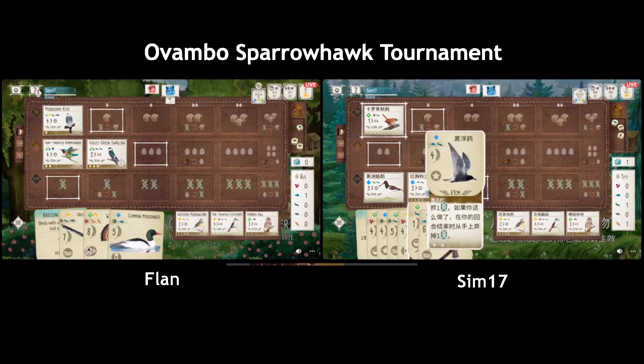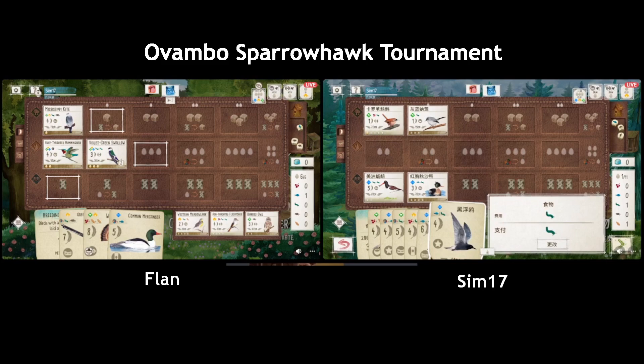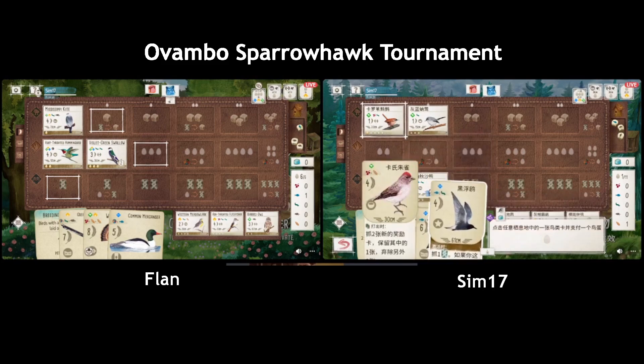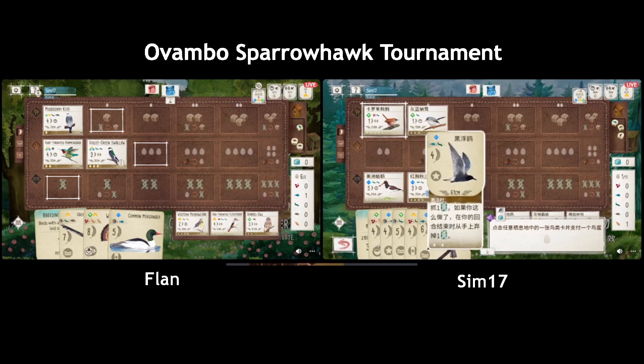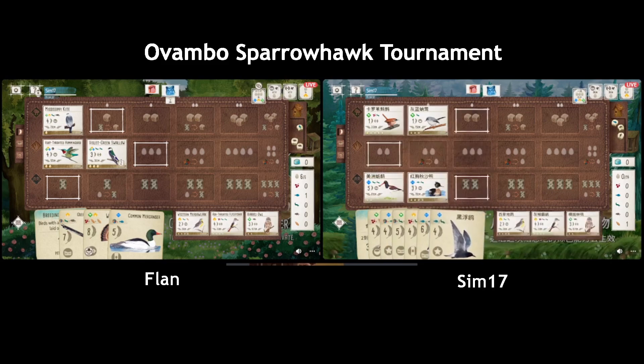Oh, they picked up the Merganser — that makes sense. I think I would have picked that up too because it's four spots for eggs and they can score the Breeding Manager and help with their egg problem. But still not ideal because now what are they going to do — pick up food using forest, or waste eggs in grassland? Oh, that helps too — the grub — so now they can play the Nuthatch there.